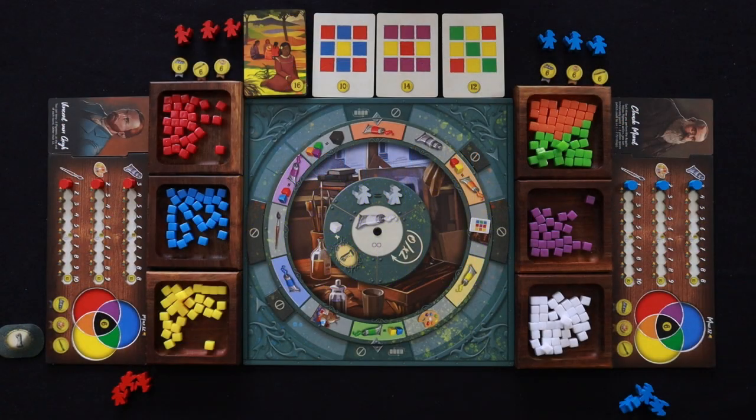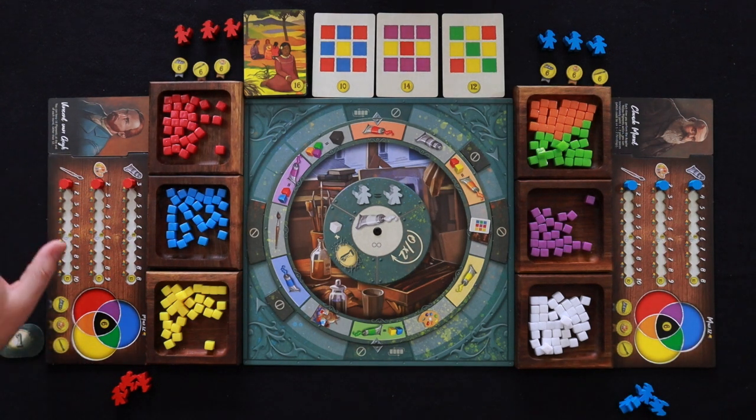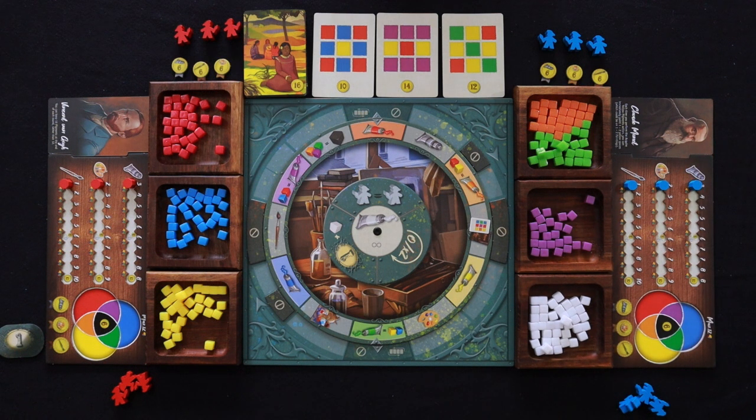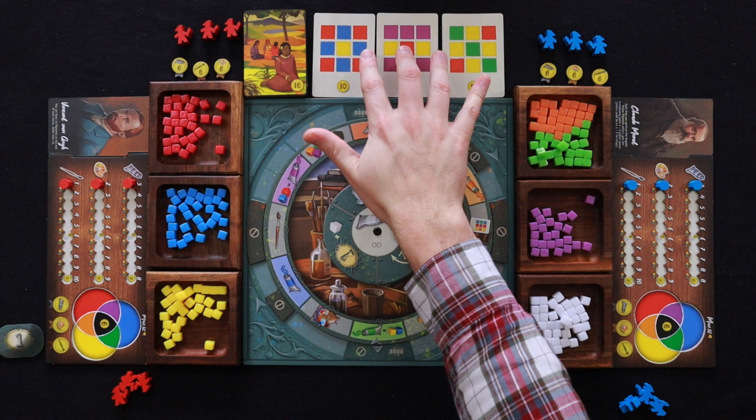Here we see the setup for Colors of Paris. Here is the main worker placement board in the center. We have our different characters over here. The red player is going to be playing Van Gogh and the blue player is going to be playing Monet. This is basic worker placement with some twists where you're going to be trying to get your color pigments and paint these cards up at the top.